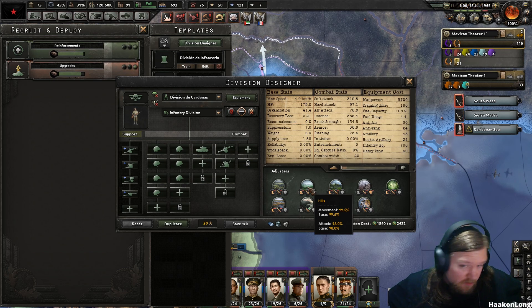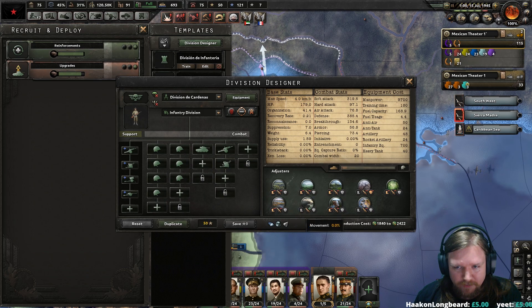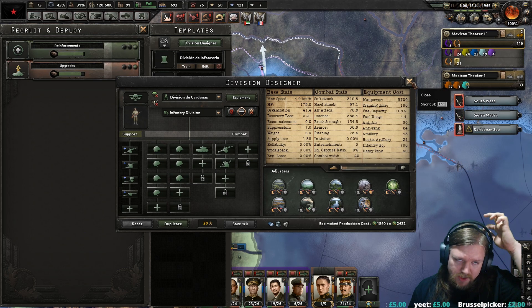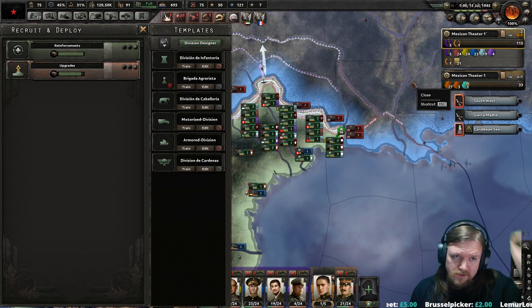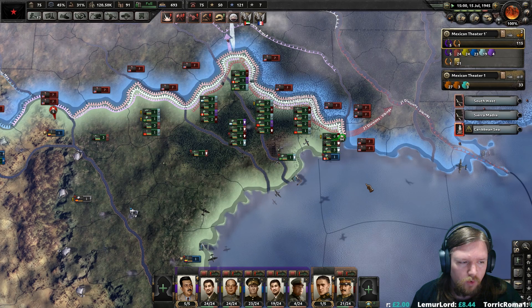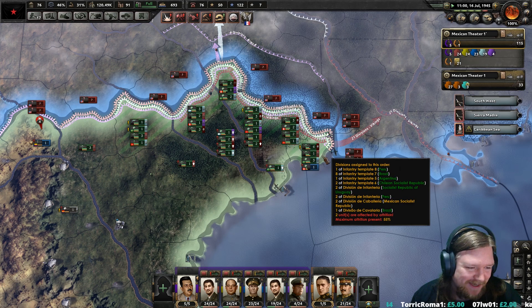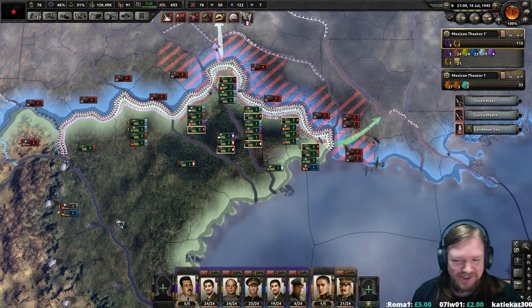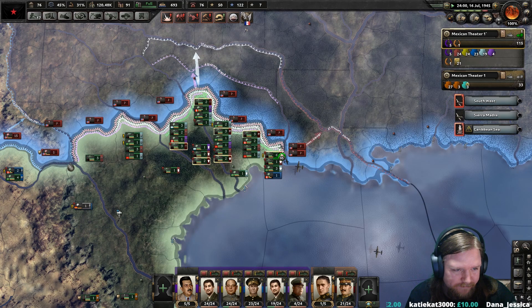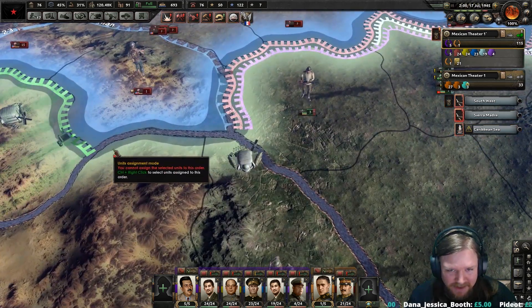Heavy tanks for the armor, even more artillery, AA because we have absolutely no air force, and then infantry for the backbone. Now that we're getting more manpower again, we could actually add more. The ultimate battle here folks — G.I. Joe versus G.I. Jose. I was getting complacent. AI is still unreliable — plug those gaps.